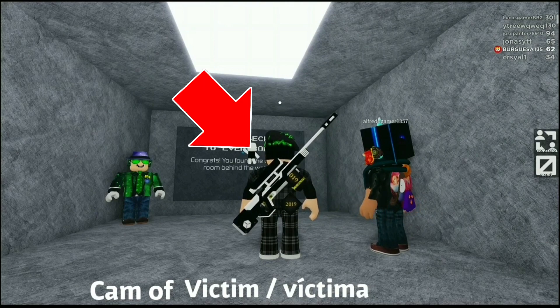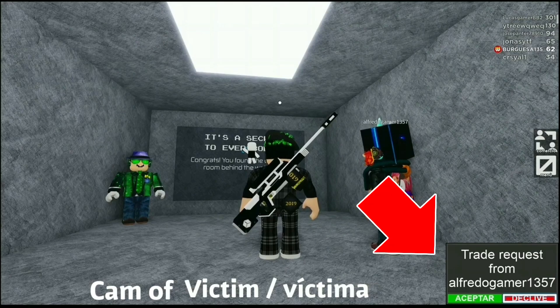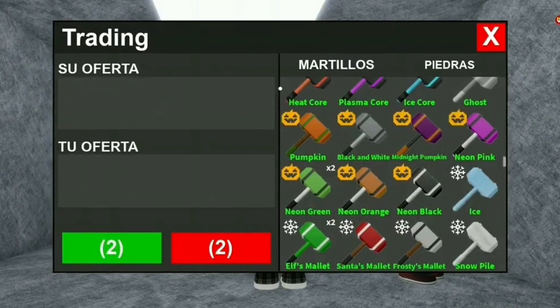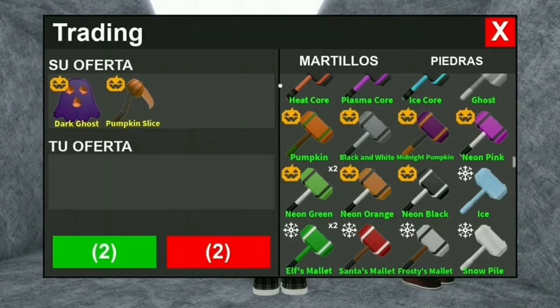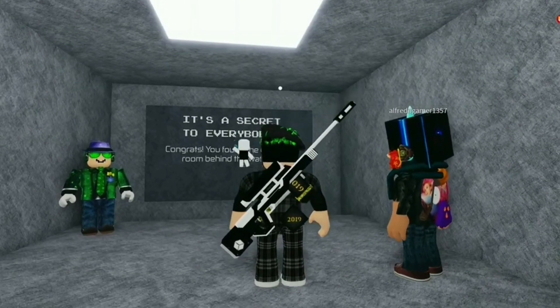Right now you're seeing the cam of the victim — this is the person that is going to get scammed. The scammer actually sends you a trade, and the victim doesn't even know this is a scammer so he just decides to accept the trade. Then the scammer puts whatever hammer or gem he wants inside of the trade — for example, a dark ghost gem and a pumpkin slice hammer. After that, the scammer exits out of the trade.